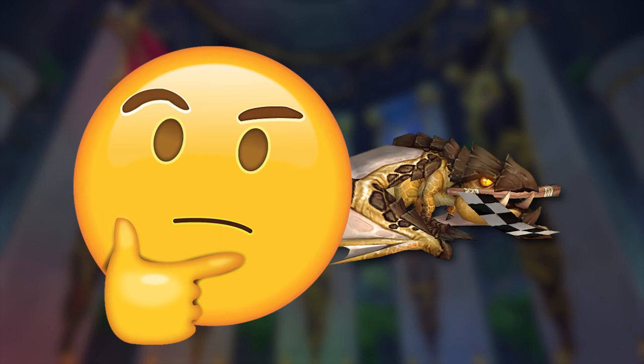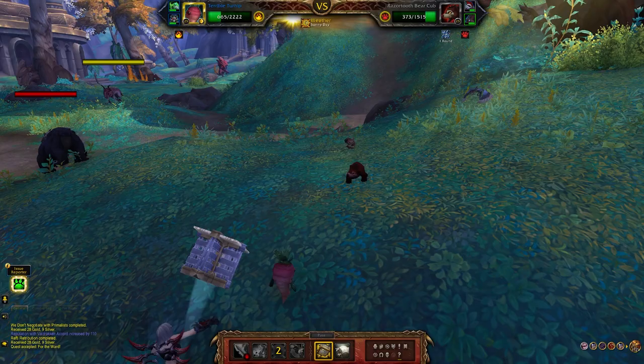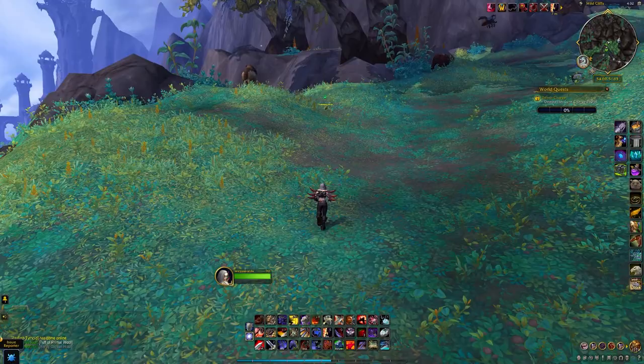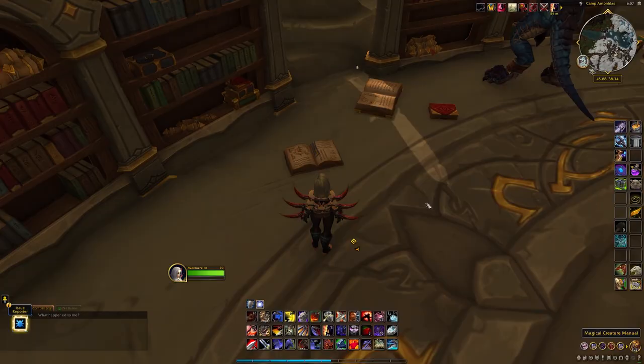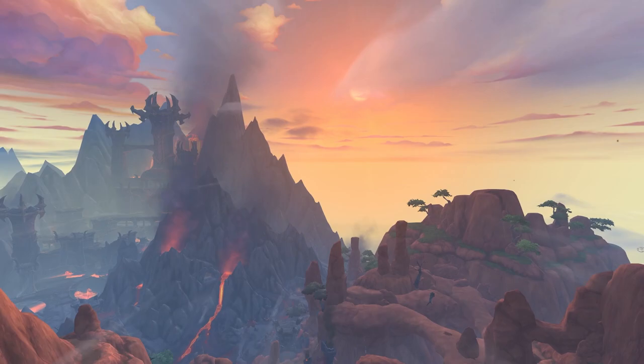At launch, Dragonflight brings us four new zones we can all explore, each of them stocked with a variety of new wild pets to find, battle, and capture to add to our collections. Some of these pets are found just wandering around the zones. Some of them are rarer and hole up in only a few distinct places. And a few are even so obscure that they require special hidden interactions to even see them. Here's a look at the wild pets you can find throughout the Dragon Isles, along with some of the fantastic new music coming to us in Dragonflight.